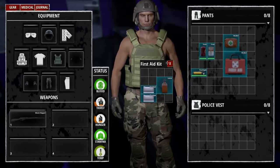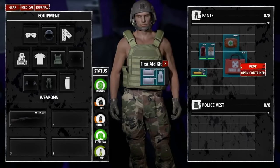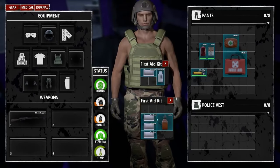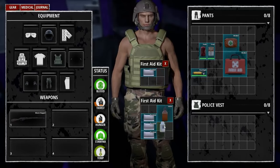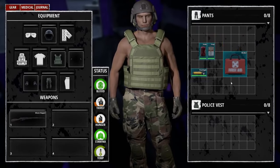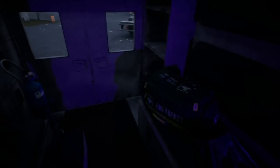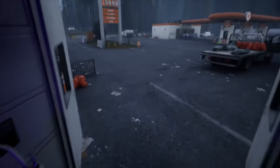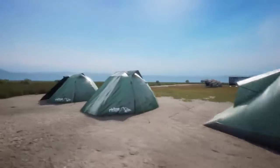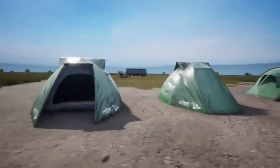Not only will there be clothing items with a variety of storage possibilities, but also particular items capable of carrying other items inside of them — item-in-container storage, essentially. The current plan is to have some of these carryable by the player, such as small coolers. Other storage options might be stationary, meant to hold items at your base or camp. Tents are a good example of this, suitable for giving you protection from the elements and also storing some supplies on a temporary basis.